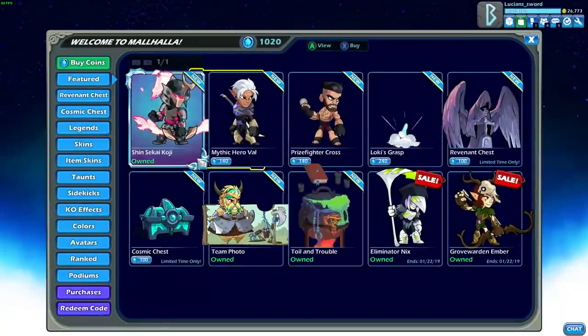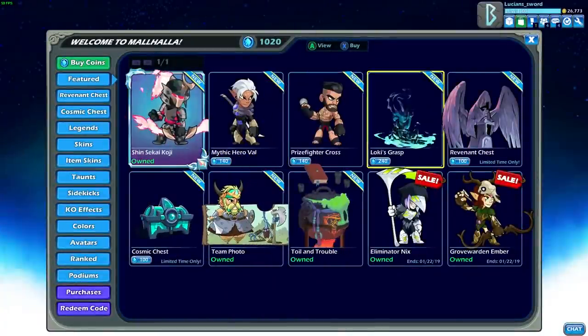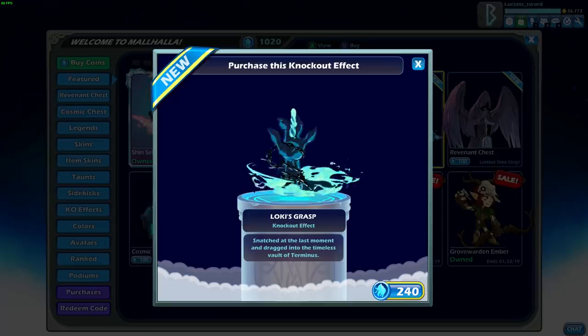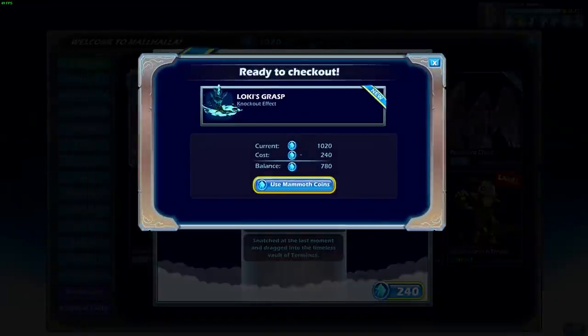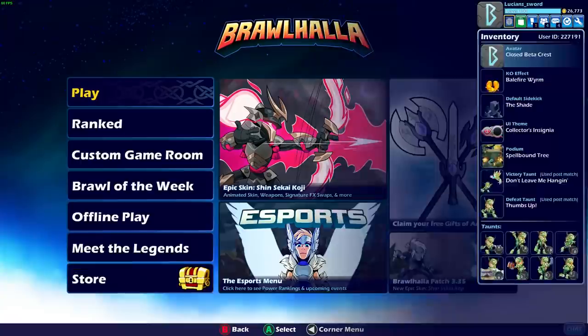We're dedicating this whole video to Koji because this one is so amazing. However, there's also a brand new KO effect — Loki's Grasp. Apparently that's like your soul trying to escape Terminus, and that's Loki's hand reaching out and snatching your soul back. This one I actually love. I don't buy KO effects very often, but this one I'm definitely going to purchase.